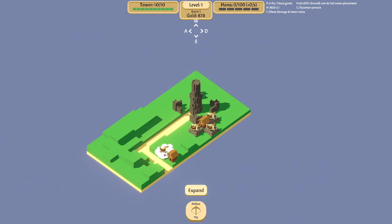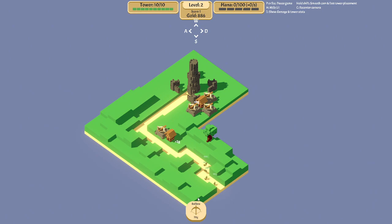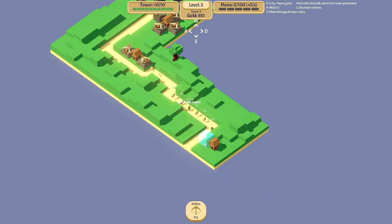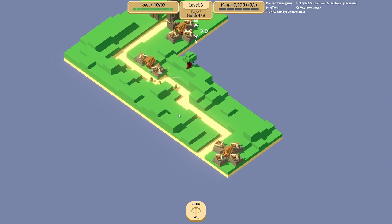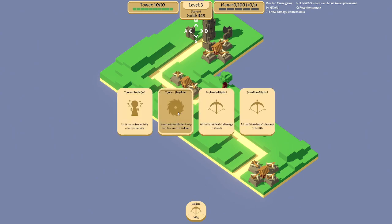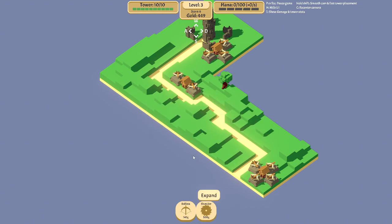They actually produce money. Oh nice, more houses! If you put towers around the houses, it generates extra money. Saw blade — saw blades are actually really awesome.